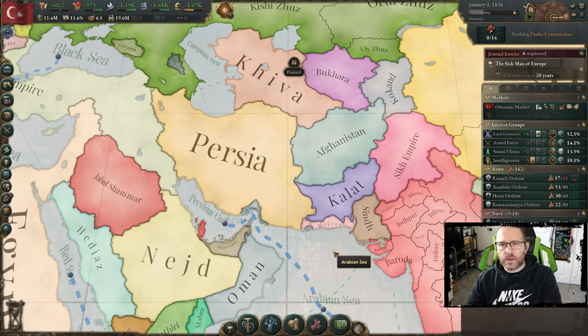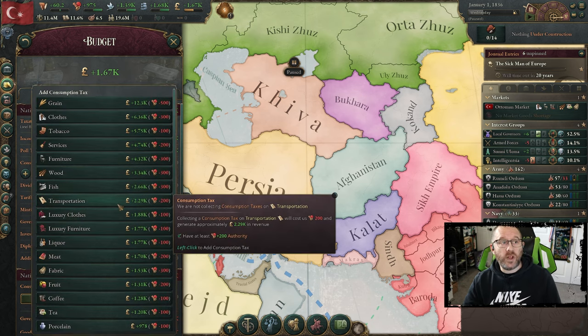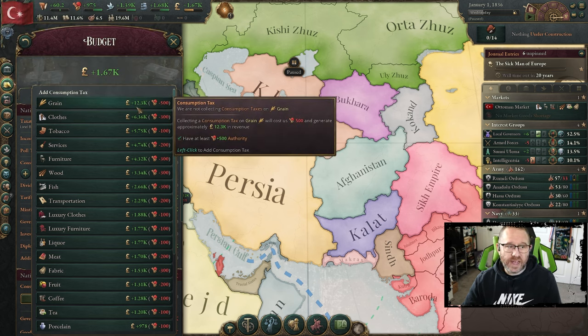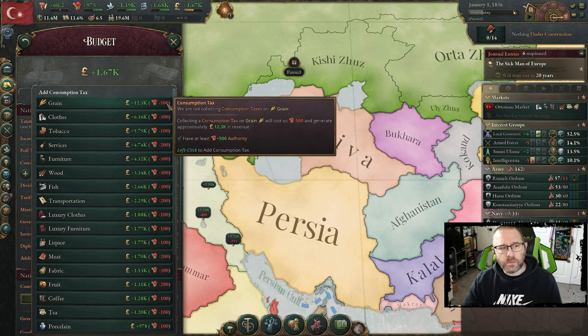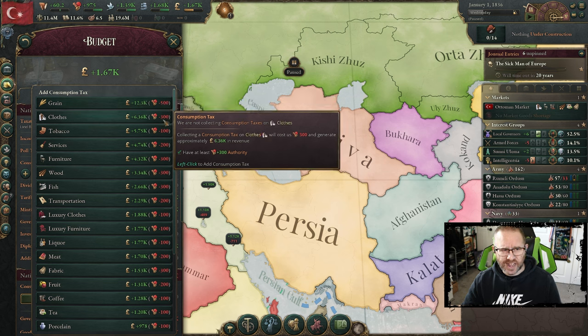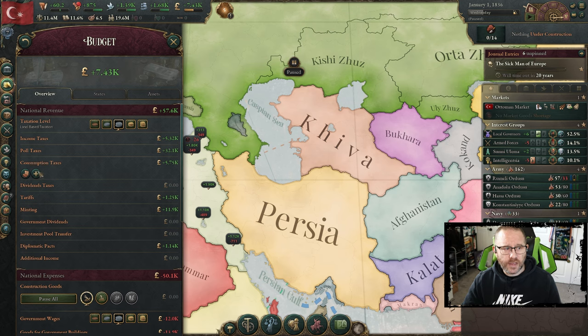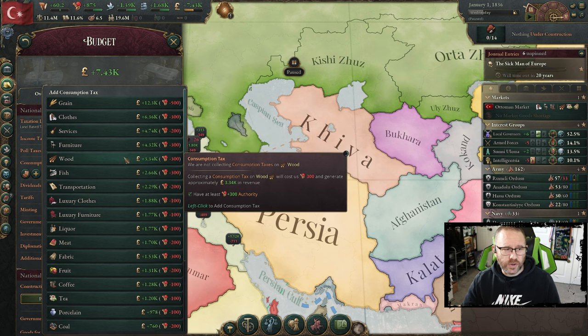With the research, we've already addressed the first task, but there are many things to do before we unpause. The economy is rather tight right now, so let's do something about that with consumption taxes. We have 975 authority — this has to be used carefully. Grain pays the best at about 2.5K per 100. Tobacco is fantastic at 5.75 per 100K. Services at 2.3 are decent. Furniture and wood are not good. Luxury clothes and luxury furniture are both approaching 2K. Grain is providing the most, so let's go ahead and bring that in.